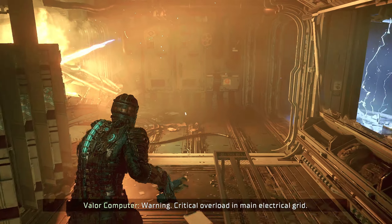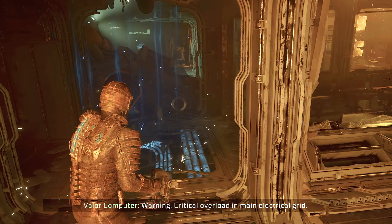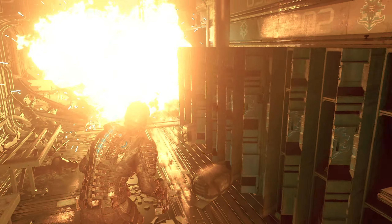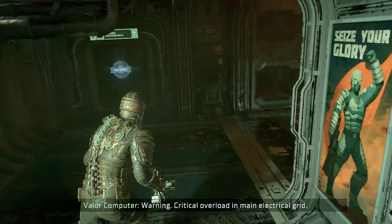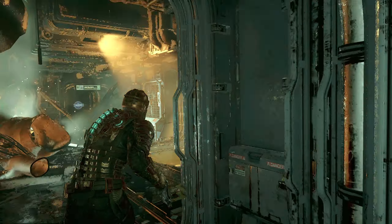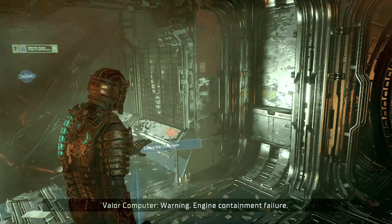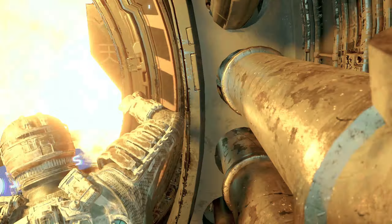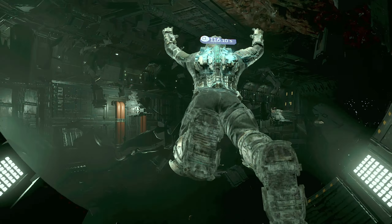I haven't got a clue where we're going. I don't even know where we are now. Oh, we're at the start - I know where we are. Warning - critical overload in the electrical grid. This way - the airlock. Get out of here. Come on. Probably not going to be that simple.